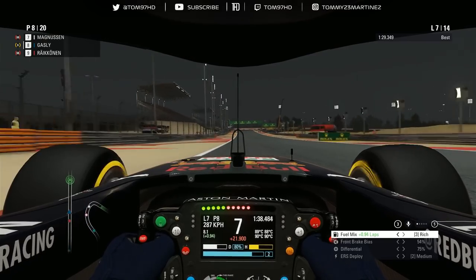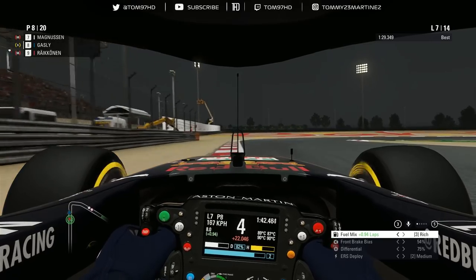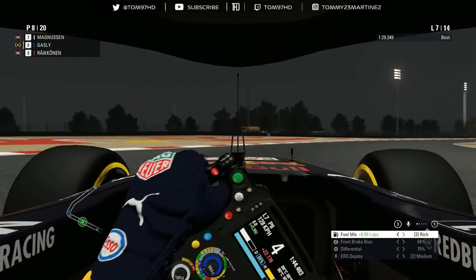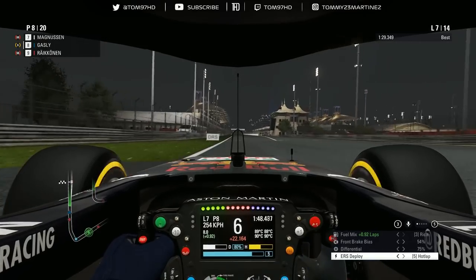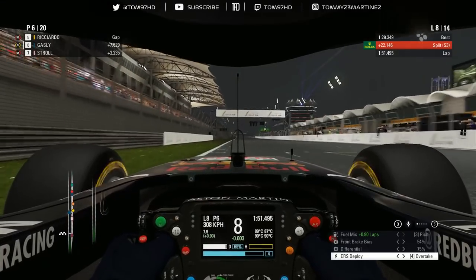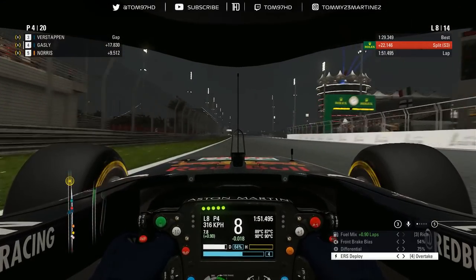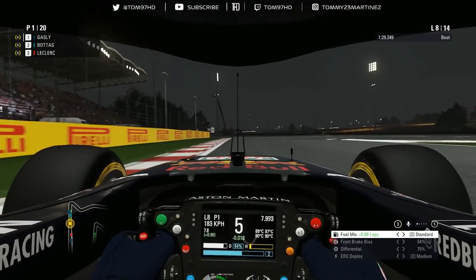Verstappen is in the pit lane now. Maximum attack through the final corner — we need to get it perfectly, run high ERS to maximize the straight. Plenty of cars in the pit lane. Bottas leaving the pit exit now — we've done it! The undercut has worked out perfectly!